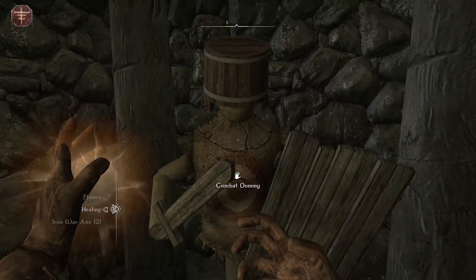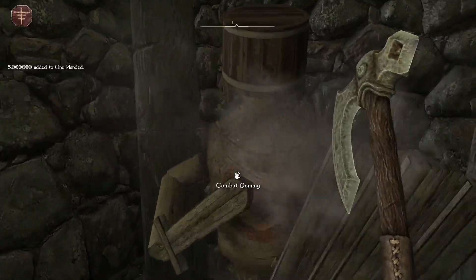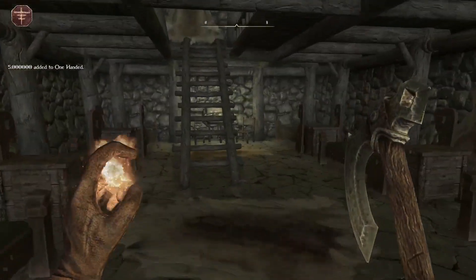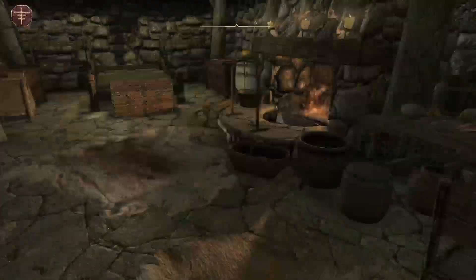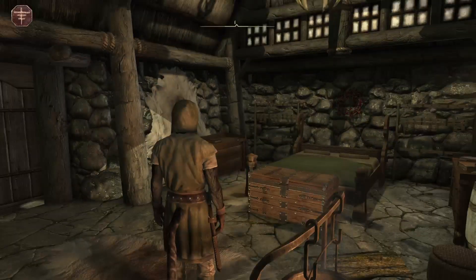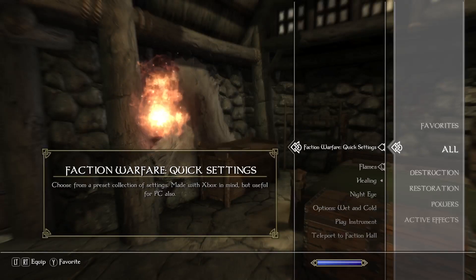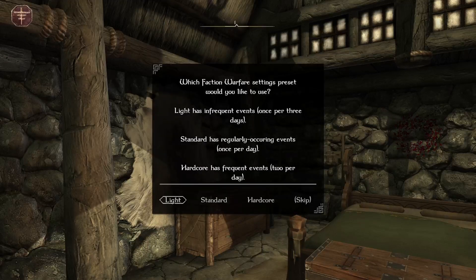Let's do weapons — oh, we already have that, nice. As you can see, five has been added to one-handed weapons, which is great. Another five — so that's how you can level up on the practice dummy. It doesn't give you much but enough to feel a bit more comfortable. I kind of want to take all this food but at the same time I kind of don't. Let's save and go into magic — we're going to do the faction warfare thingy.